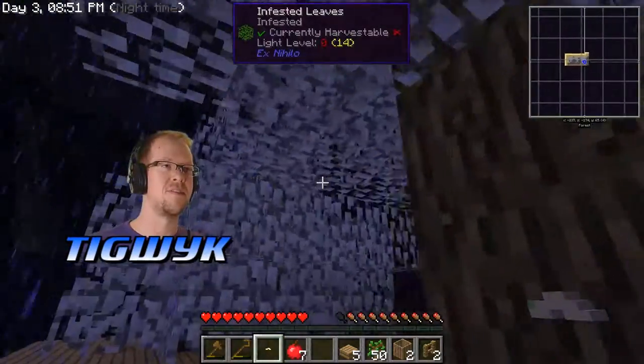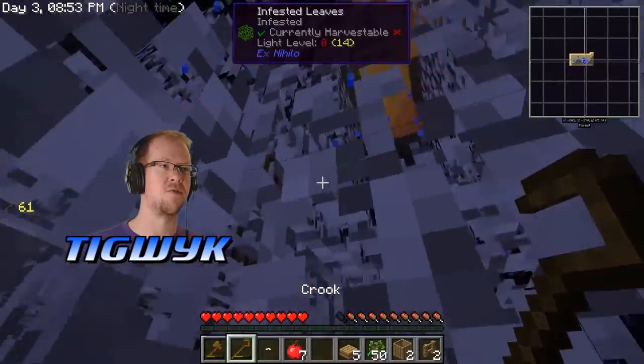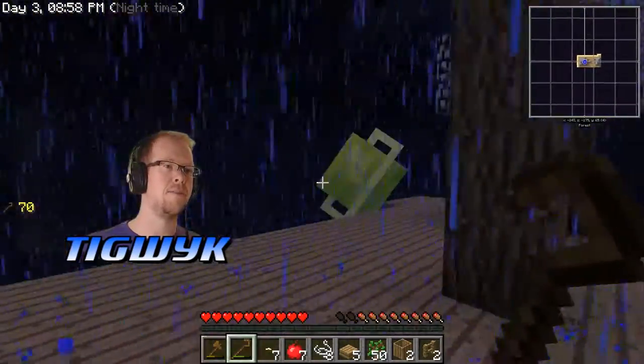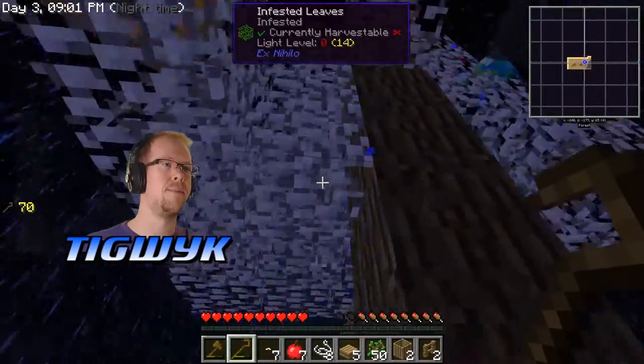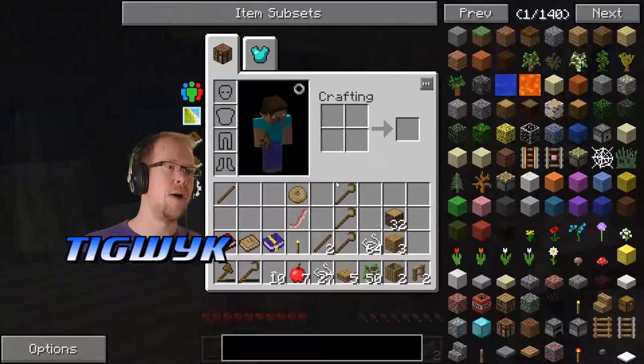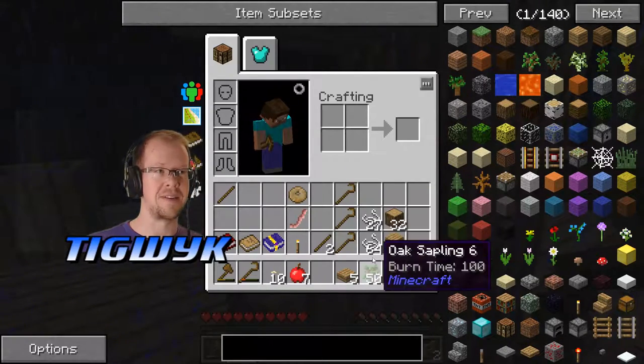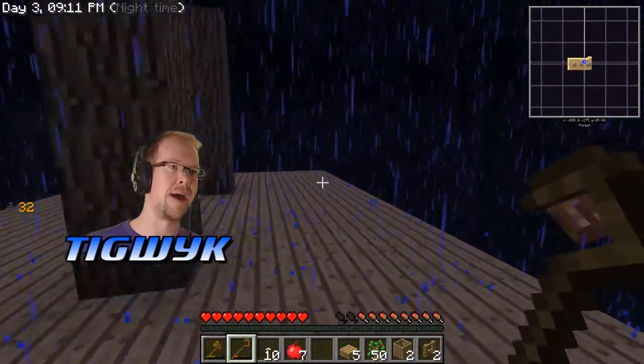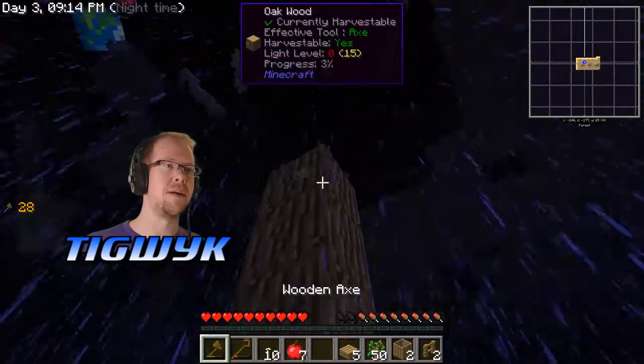When the leaves are fully infested they have a much higher chance of producing string. So if I crook all of these — there's a bunch of string, a bunch more string. I got myself a full stack and a half of string thanks to that. You can continue to knock down the trees as per normal using vein miner — don't forget your friend vein miner, it is very useful.